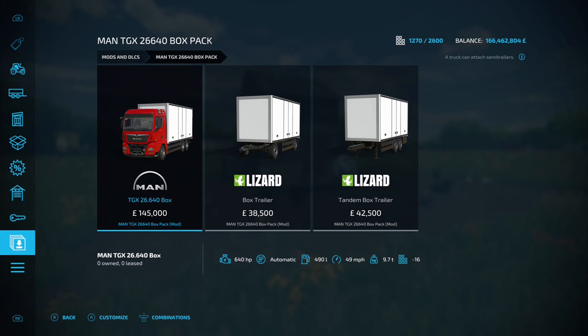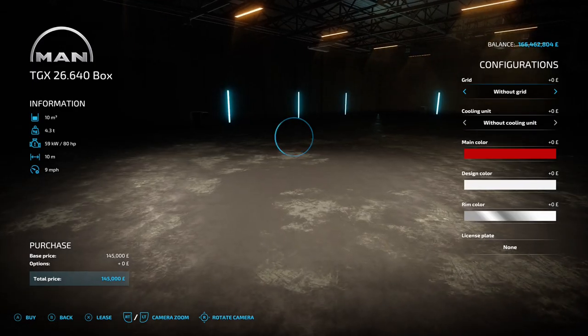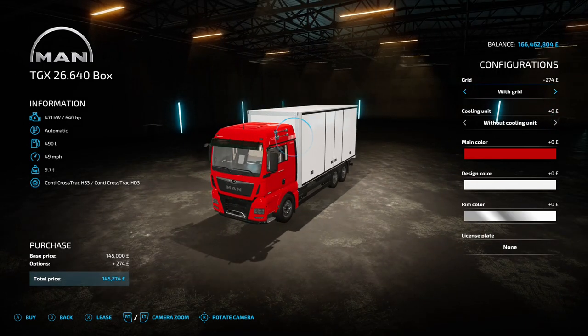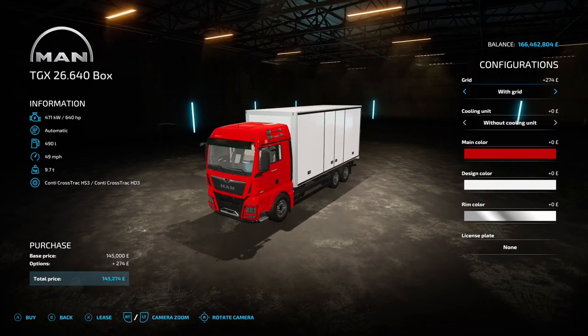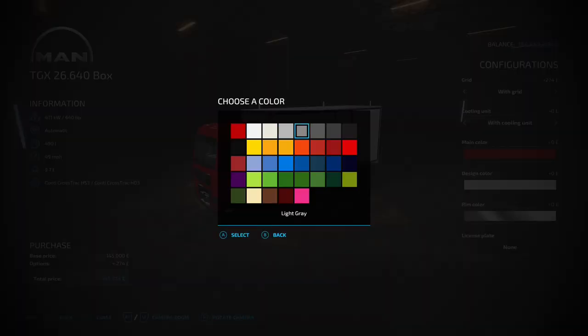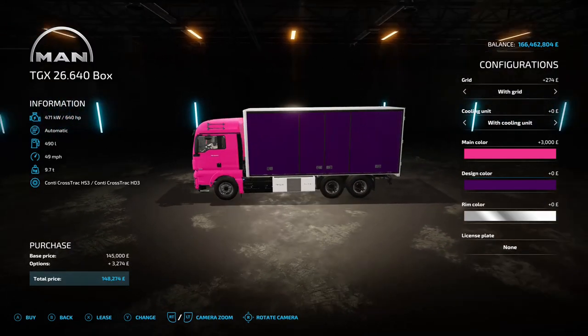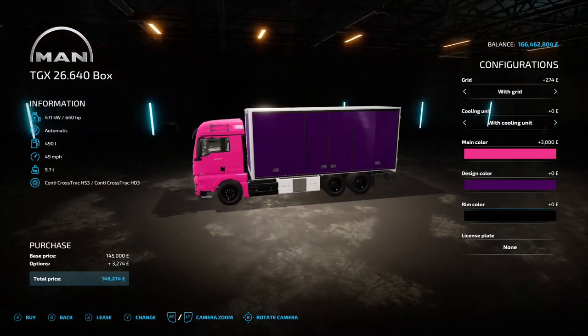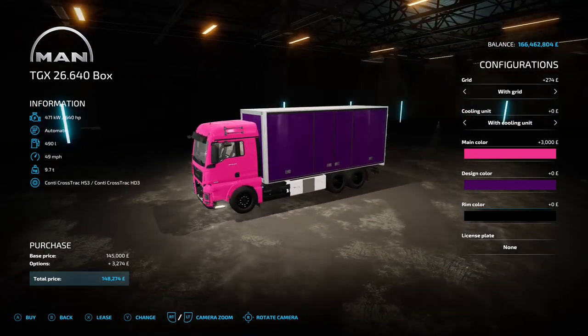Next up is the MAN TGX 266 40 Box Pack, this is by TB Simulation. 21.12 megabyte on the download. The truck is under trucks and the two trailers are under trailers. The truck has a 640 horsepower engine, 49 mile an hour top speed, 145 grand to buy. Options: with or without a grid around the lights; with or without a cooling/refrigeration unit underneath; main color for the cab and design color for the back — it keeps the frame color nicely. And your rim color.